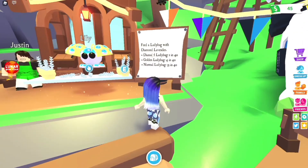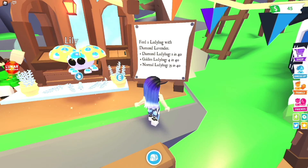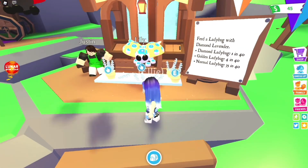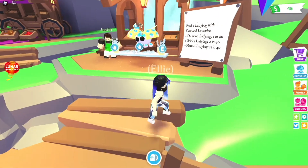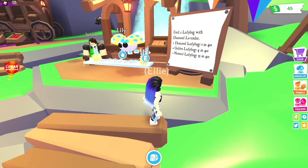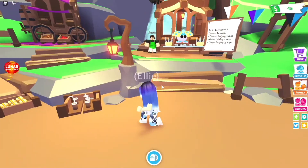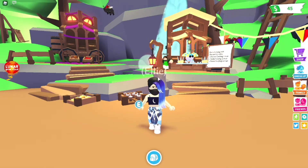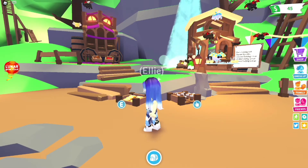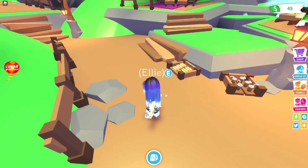We have a diamond ladybug at 1 in 40, golden ladybug at 4 in 40, normal ladybug at 35 in 40, and the diamond lavender. We have a lily, and Justin is actually still here too, which is nice. It's pretty much like the bees, except it's not like a queen or king — it's golden, kind of like the penguin. They've mixed them together but kept it the same price as the bees. I feel like the ladybug's going to be up to rare, and the diamond and golden ones are going to be legendary. That's my concept — we'll go check in a minute.